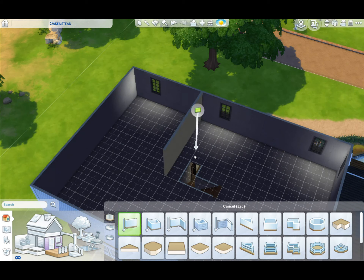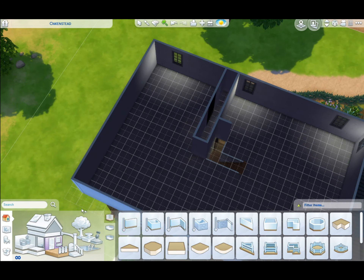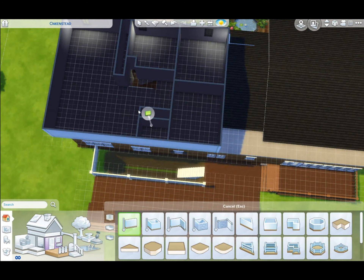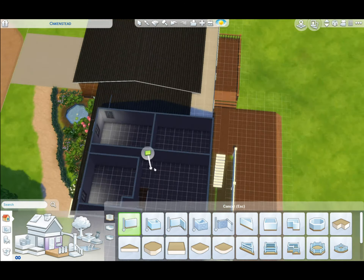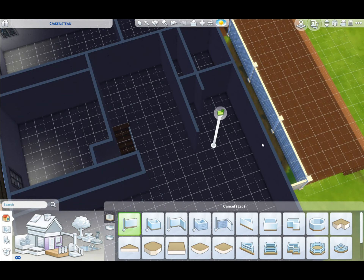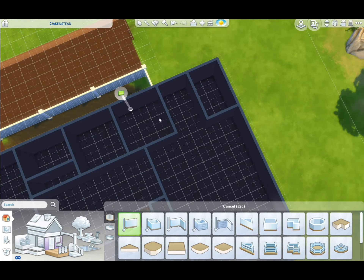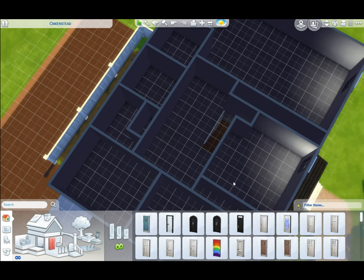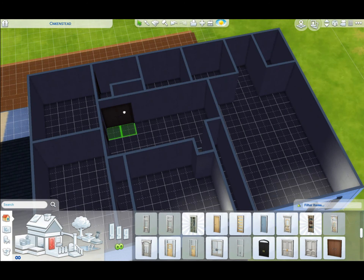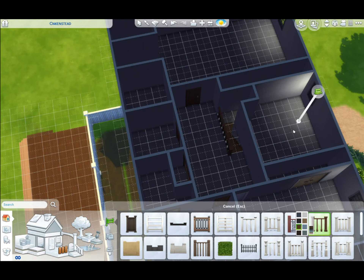Moving on to the upstairs. There's this weird closet that goes right above the stairway and it actually connects to the guest room closet. I didn't end up putting a door there the way there is in the real house, because I know that Sims usually find the path of least resistance and I didn't want them walking through this tiny narrow closet all the time — that would look really strange.